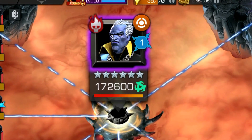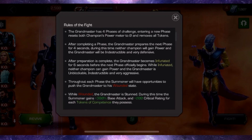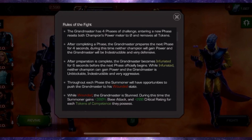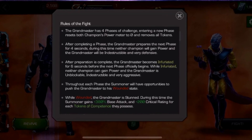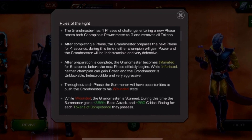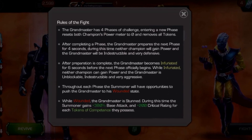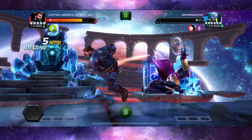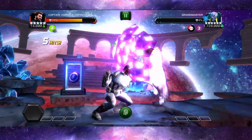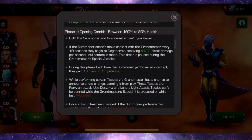Now let's break down the phases to make them as easy as possible, and I'll be showing footage of things that went right and things that maybe went wrong as well. Something to point out regarding the rules of fight: the Grandmaster becomes Infuriated for six seconds before the next phase officially begins. While Infuriated, neither champion can gain power, and the Grandmaster is Unblockable, Indestructible, and very aggressive — so it's important to keep your distance, hit to the block a few times, swipe back, go back in again, and try to intercept as best you can from time to time.